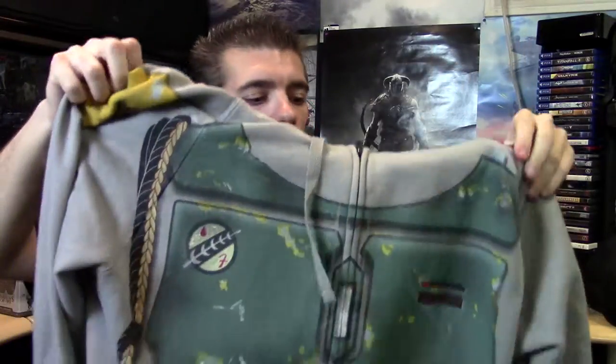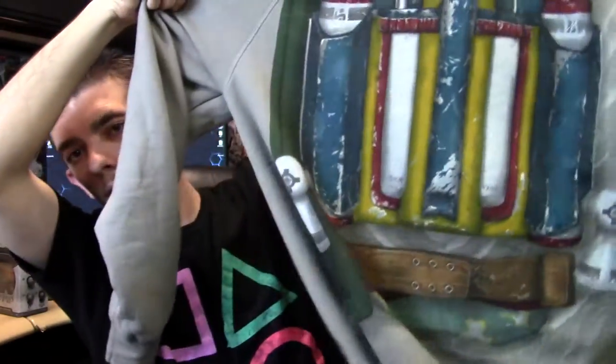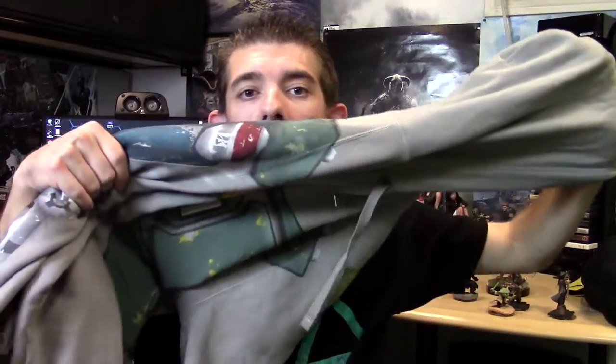That's basically it — I got all those for a really good deal. To give you some perspective, pretty much everything I showcased here cost about the same as this one item: a Boba Fett jacket — or hoodie — that I picked up at Disneyland. Feel free to guess how much this hoodie was, because the price of it basically equaled the total of everything else in this video. If you have any questions let me know in the comments below and I'll see you next time!